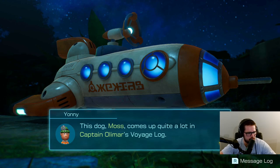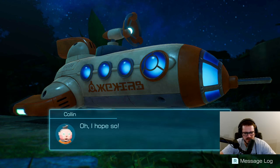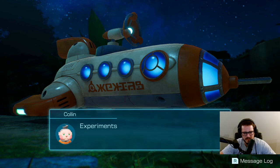So the only Pikmin I lost were the two that got stabbed by the fish. This dog Moss comes up quite a lot in Captain Olimar's voyage log — I'm very intrigued. Perhaps we'll encounter her somewhere on this planet. Oh, I hope so. There's a lot that can't be captured in text alone. If I could get a tissue sample of an unknown space dog species, think of all the experiments I could run. Experiments? What kind of experiments?